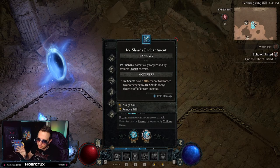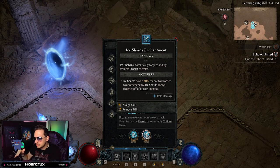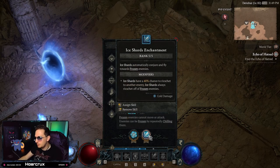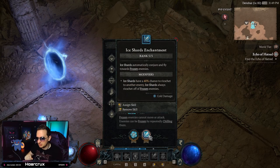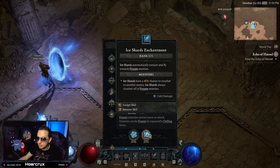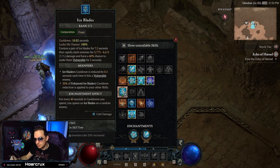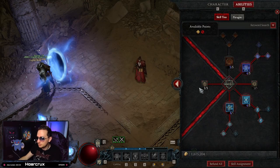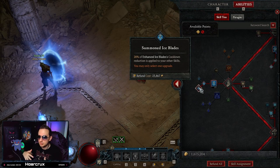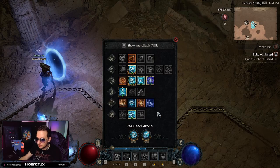For the second enchantment, I'm going with Ice Shards enchantment: Ice Shards automatically conjure and fly towards frozen enemies. You'll be freezing people constantly, and it auto-tracks — you don't have to cast anything, it's just free damage all the time. Alternatively, you could run the Ice Blades enchantment instead: for every 40 seconds worth of cooldowns spent, you spawn an extra Ice Blade at random. The more Ice Blades you have, the more cooldown reduction you feed into, letting you chain abilities nonstop.